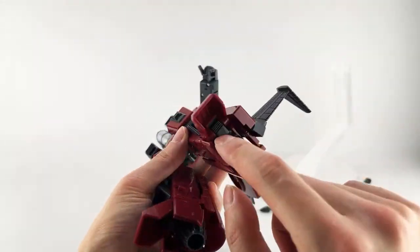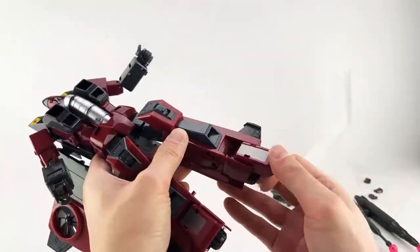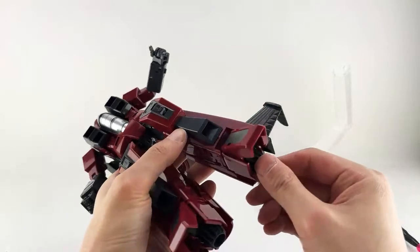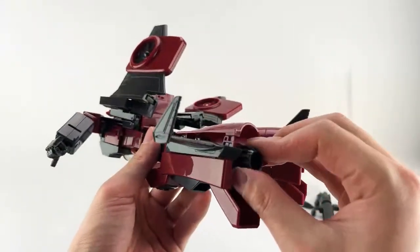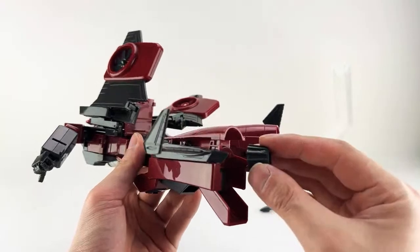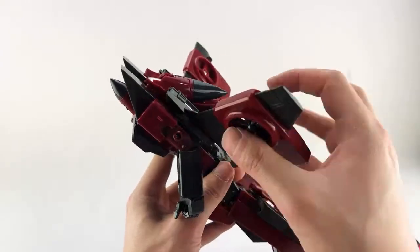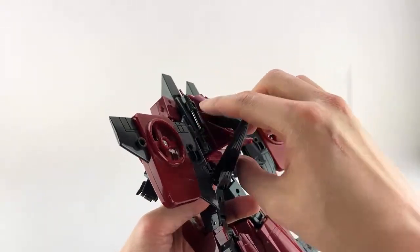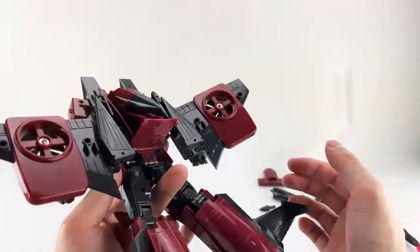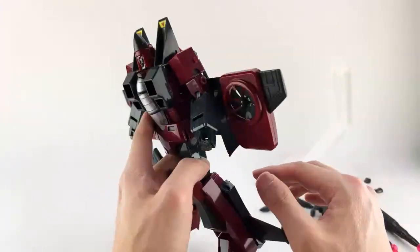The feet have double-jointed hinges for the toes that are ratcheted, and then you can point them kind of up or down. Just be very mindful of how they're positioned if you want them to stand straight. The thrusters do rotate a bit, but that's for transformation — they don't really give you anything meaningful for posing. And they're pegged in, which I don't like, because they can definitely fall off. There's no articulation on the fins. The wings have a hinge, and we've already talked about the sliding joints. The propeller sections also rotate, which is nice.